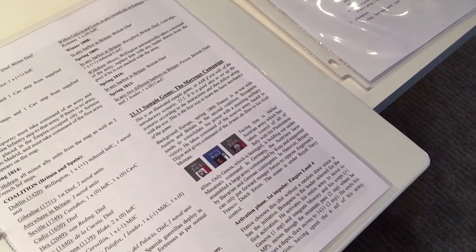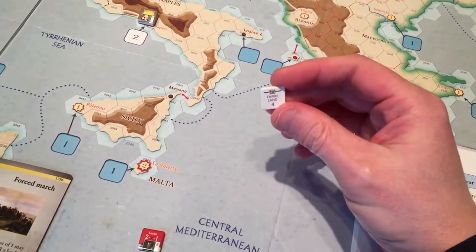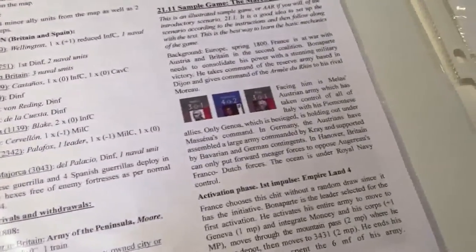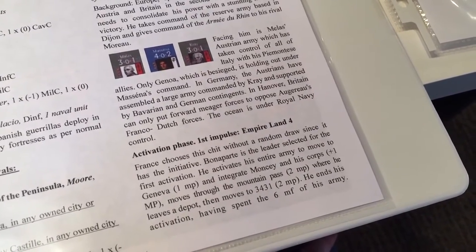Let's start the walkthrough on the Marengo campaign. The first thing the French do, since they have the initiative in the scenario, they get to pick their initiative chit. So they pick the Empire Land 4. France chooses this chit without a random draw since it has the initiative. Bonaparte is the leader selected for the first activation.